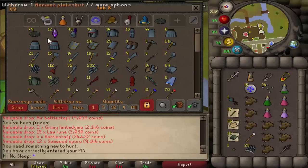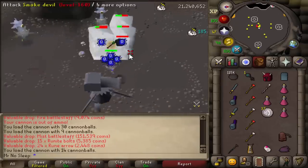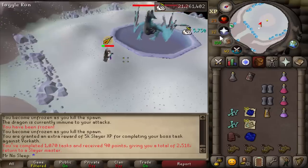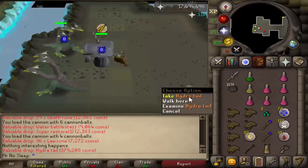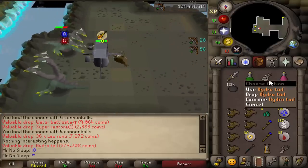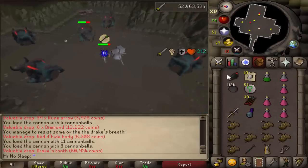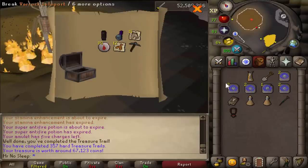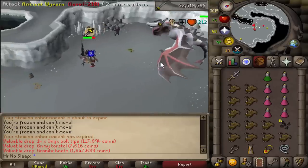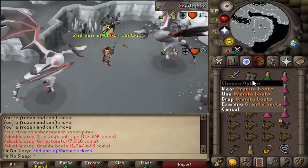As I mentioned, I didn't get any Imbued Heart during this video. The only drop from a Superior was a Mist Battle Staff from the Nuclear Smoke Devil Superior — I wish it had been something better, but cool to at least see a drop. Didn't get anything from the three Vorkath I killed, but I did get a Hydra's Tail after the Vorkath task from the Hydras. Something I wasn't assigned much was Drakes — only one notable drop there, which was the Drake's Tooth. And another pair of Granite Boots from the Ancient Wyvern, adding another 1.6 mil to the tab.